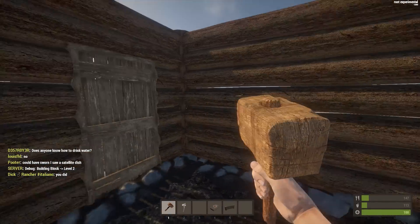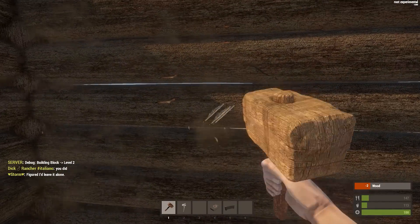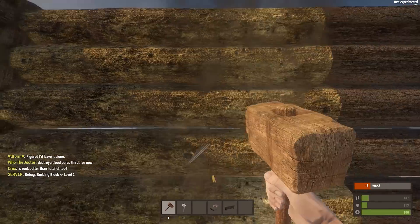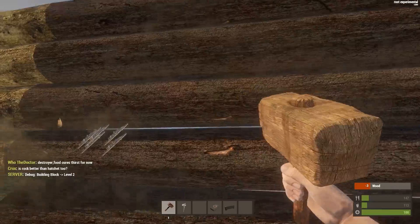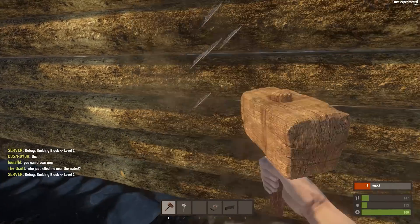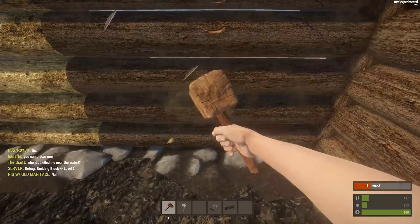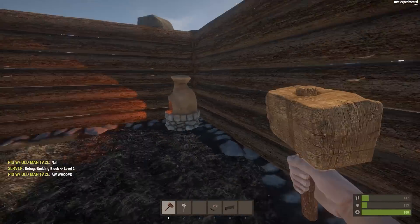One thing that's kind of cool while I'm waiting is you can actually upgrade your walls just by continuing to hit them. In the debug on the bottom left where the chat is, it'll tell you — boom, this is level two now. It's a really neat feature. It's pretty cheap to upgrade right now so it's not too balanced, but it's really cool to see.